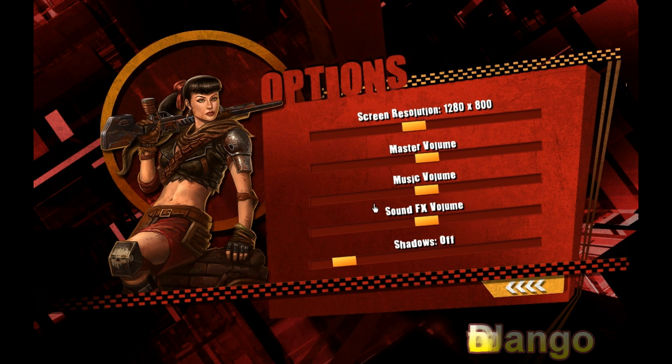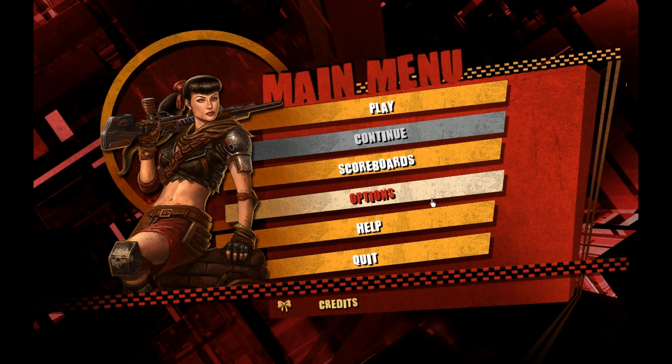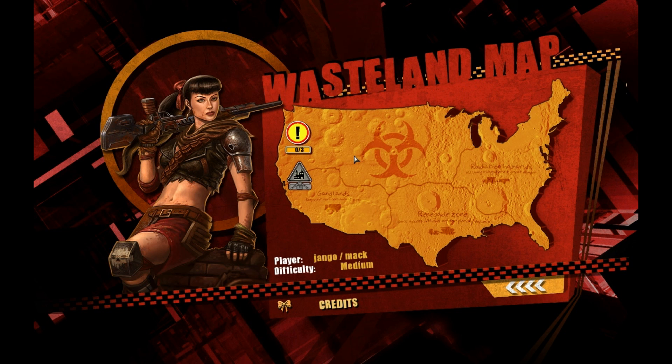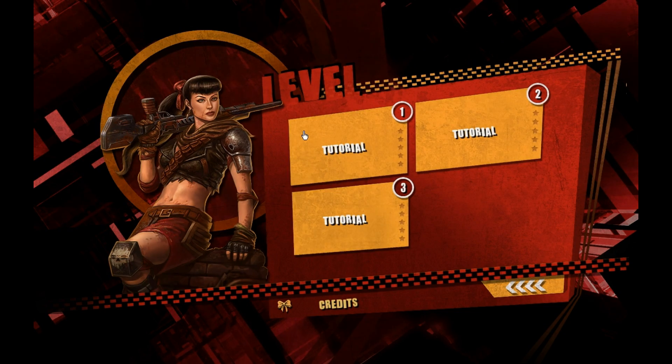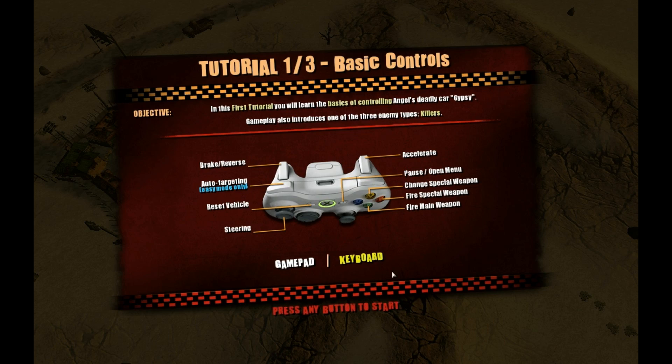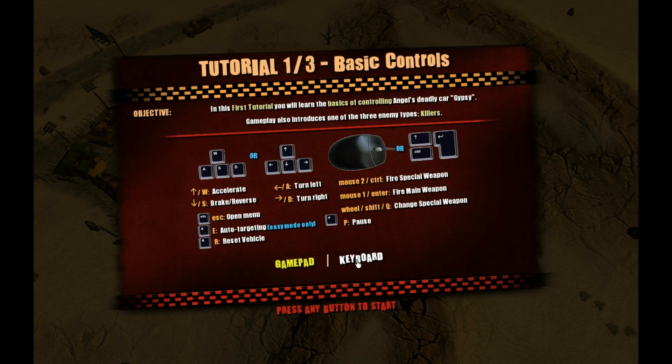Hello and welcome. This is Django and Blue. We're doing some talk about the Wasteland Angel demo, which is on Steam and various other places, and you can play it with a controller or keyboard and mouse.